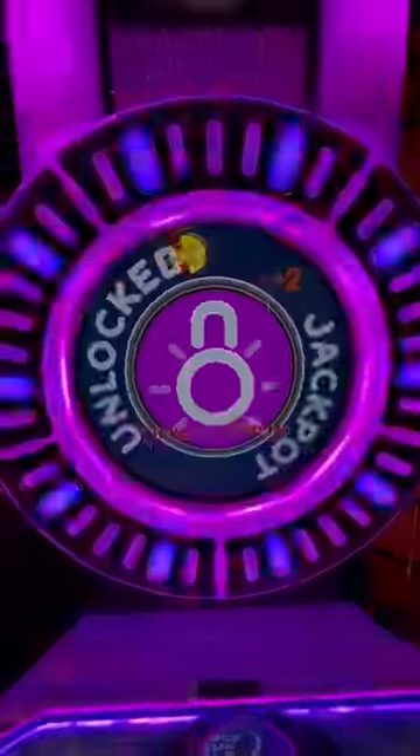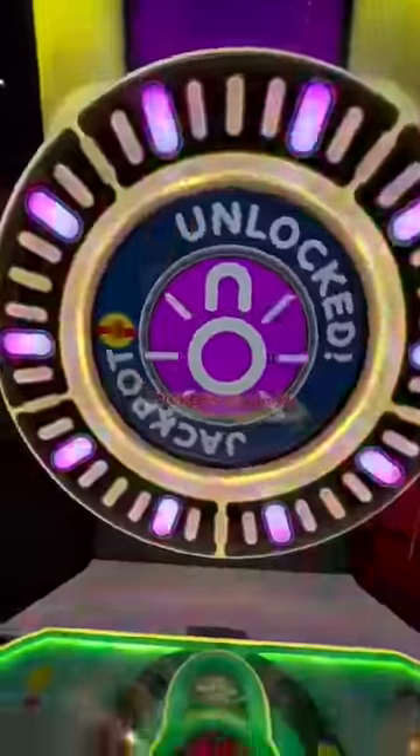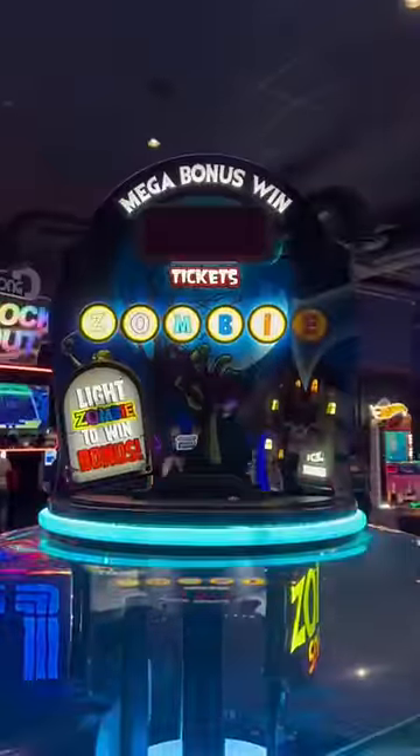I started with my favorite game, Pop the Lock — if you pop the lock you get a jackpot for 350 tickets. Then I went over to Zombie Snatcher and snatched 250, then another 250. I saw I only needed the elite hit to get a huge jackpot, and I got it for 1,304 tickets.